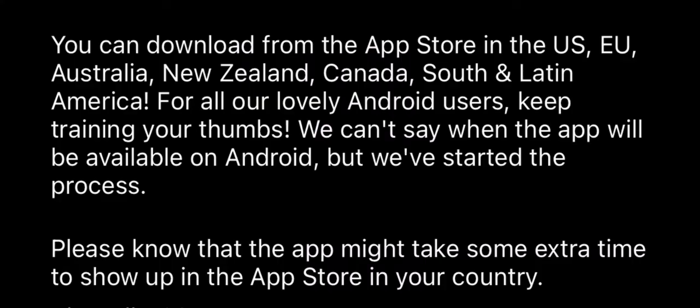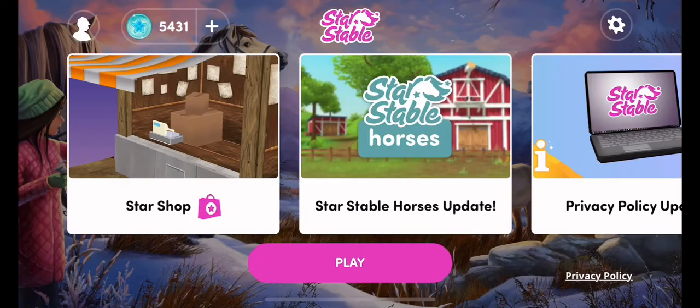This is a post from Star Stable's Instagram showing all the places that the mobile version will be available in. There are quite a few places, but it might take a little while for Star Stable to show up in the app for some of these areas, so just make sure you keep checking your app store if it's available in your area. When I first opened it, I did have to update and log into my account.